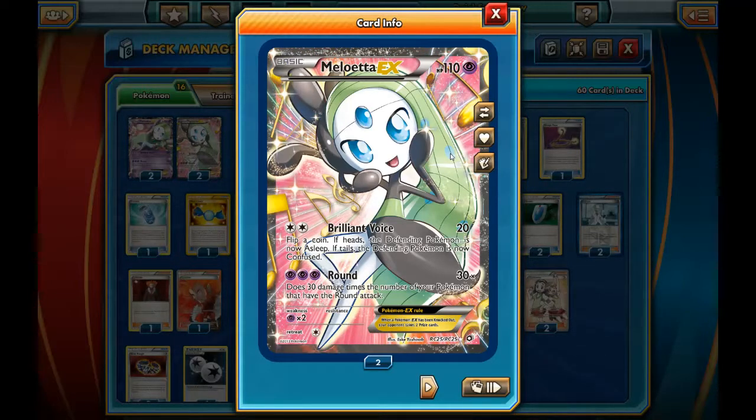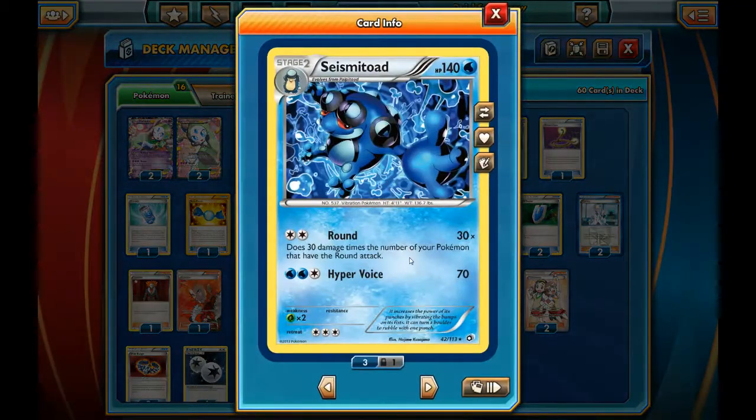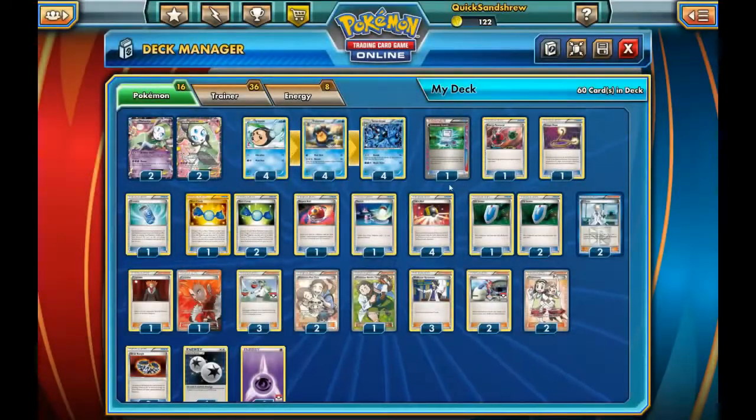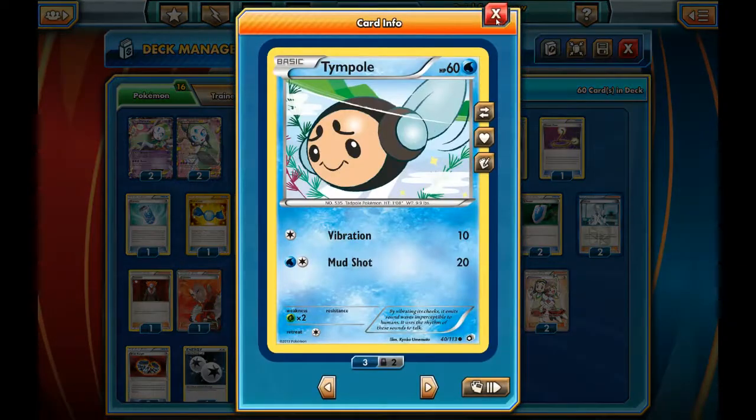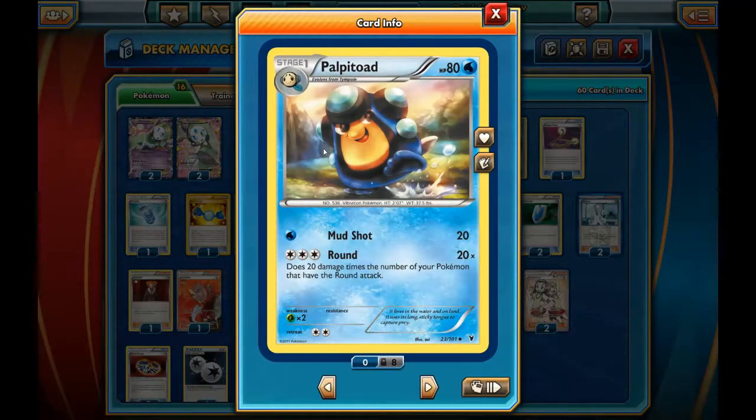Her primary use is to sit on the bench and look beautiful and enable Seismitoad. His Round ability costs only 2 Colorless Energy, so it is far more accessible. We run a full 4-4-4 evolutionary line of Tympole, Palpitoad, and Seismitoad. You will note that Palpitoad also has the Round attack.